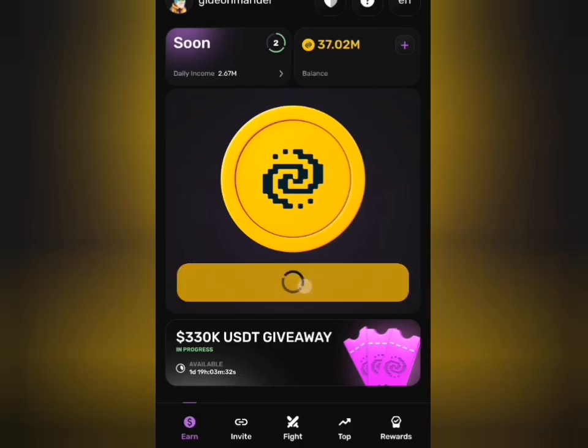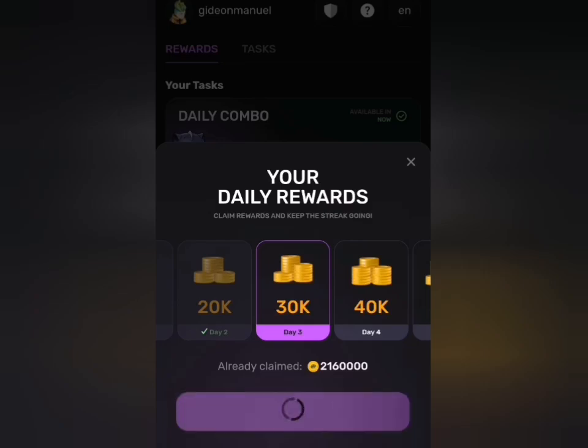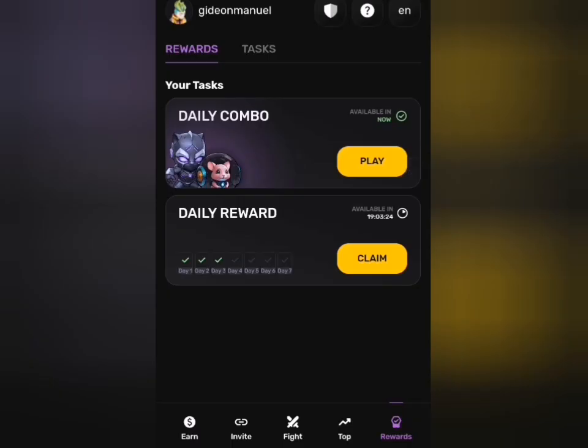Before that, make sure that you are on the earn tab and make sure you've claimed your daily reward. If you are yet to claim it, head back to the reward tab and claim it. Don't forget — it's always available within a 19-hour interval, so every 19 hours you must claim your daily reward.